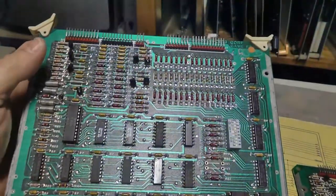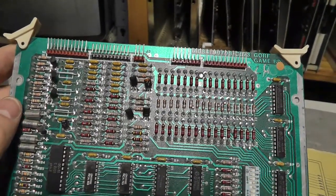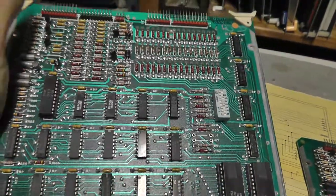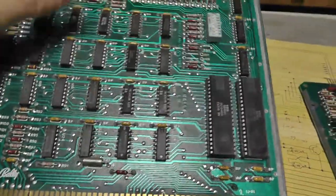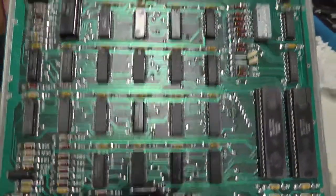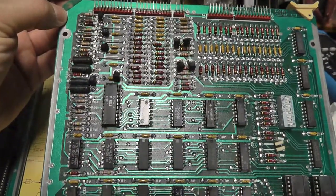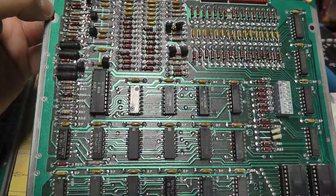I was thoroughly expecting to do some testing of different components beyond the customs on this game board. This is game board A - it initially had a funny graphics issue on the initial screen, as well as with the horizontal Space Invaders and Galaxians. It could be the customs or it could be some TTL chips. Game board C plays perfectly fine but is missing one of the removal leverage tabs.